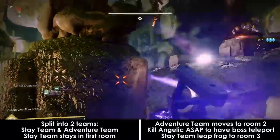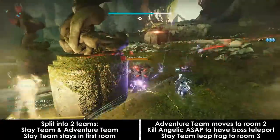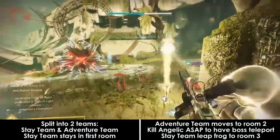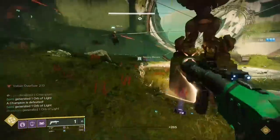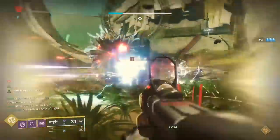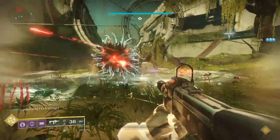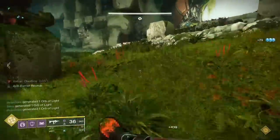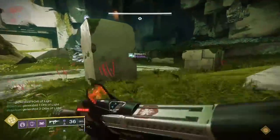One of those teams is going to stay with the boss to pick up its Voltaic Overflow so that you don't wipe. When you pick up a Voltaic Overflow, there isn't really a reason you need to stay in the room anymore, but for the purposes of staying organized you should stay with your group until your team gets the hang of the fight. Otherwise, the only thing that happens in the starting room is that fanatics and minotaurs will spawn in and they should just be killed.